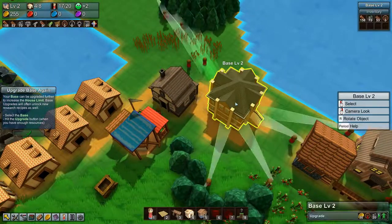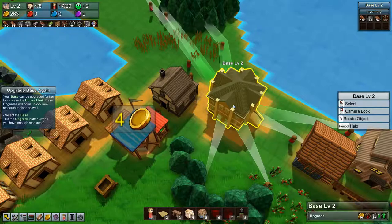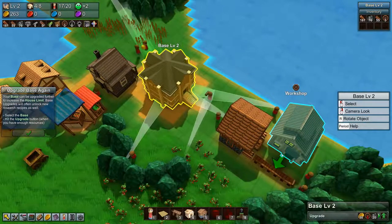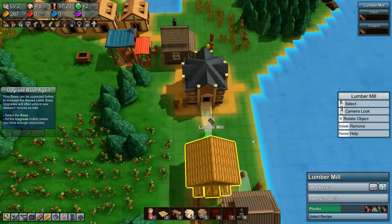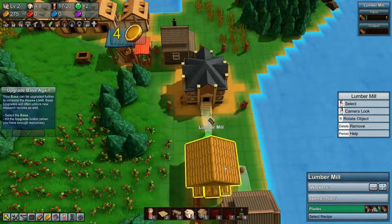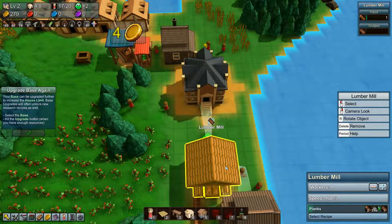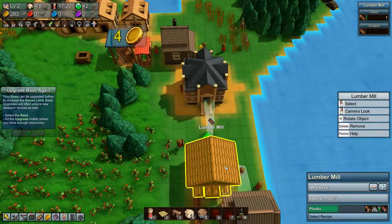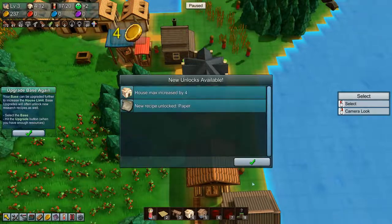Alright, next step — upgrade the base again. We need five wood wheels. I'm not sure why the base needs wood wheels but it's fine. Let's hope this guy gets some planks soon — not just the other guy. He got a plank, so that's four wood wheels we have, and we just need one more and then we are up to five. There we go, one more wood wheel — which means that we can now upgrade the base. We get another four houses and we have unlocked a new recipe, which is paper. Very nice.